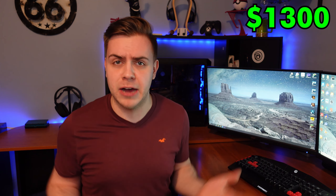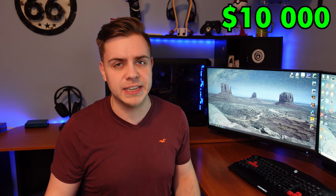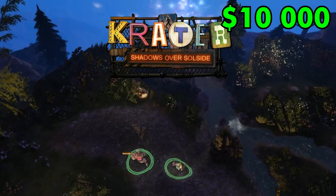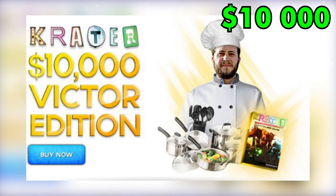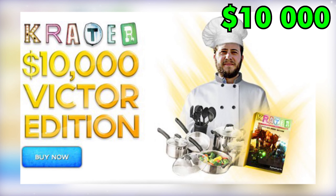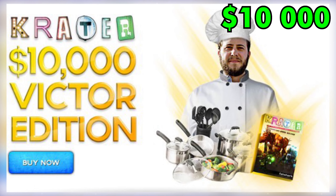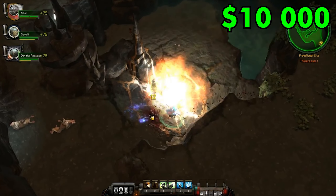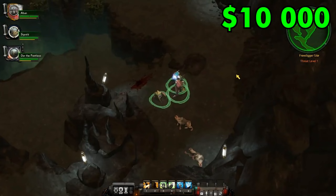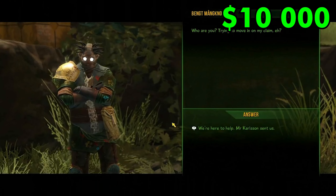We've already passed $1,000 — how much more expensive can these collector's editions get? How about $10,000 for the video game Crater, the Victor Edition? Crater is a pretty unknown game released on Windows made by the small developer Fat Shark. They decided to make this $10,000 Victor Edition where, if you buy it, game designer Victor Magnusson will fly to your house and deliver the game personally wherever you live. Then, and I kid you not, he will cook you dinner himself and then play the game together. It would be kind of cool to play a game with the person who made it, but not for $10,000.